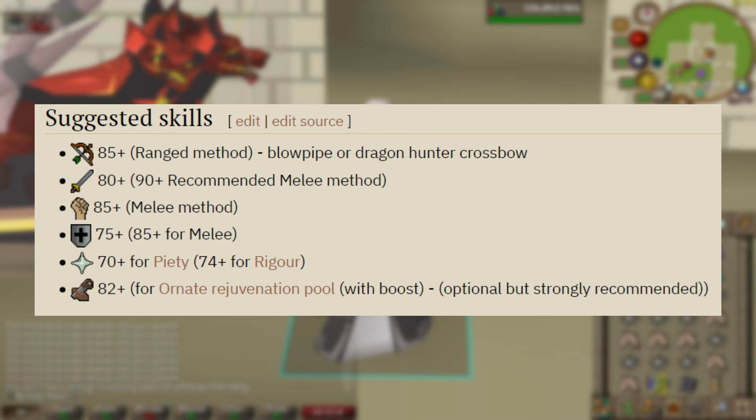Requirements to kill Vorkath is completion of the Dragon Slayer 2 quest, and here are the suggested skills from the wiki. It is highly recommended to have the ornate rejuvenation pool — it helps a lot especially with banking, getting back there, and not having to waste food and prayer potions.